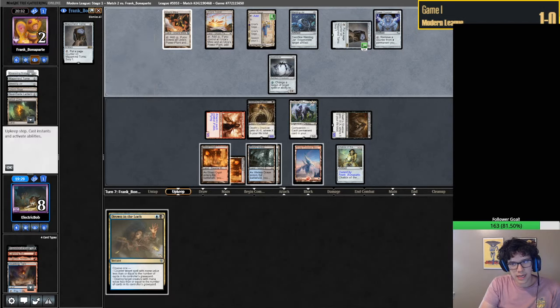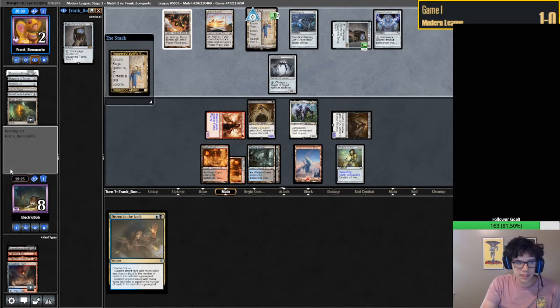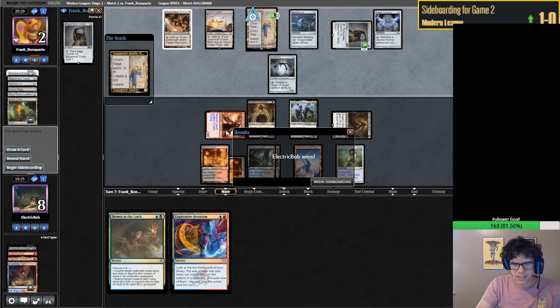I think I would be running some number of each - a 2-2 split is fine or something, because Shadow is definitely going around now. They conceded. We had pretty much everything covered anyway, but definitely an awkward start for us. We ended up getting there. These Dress Downs are very good, and Drown and Lock is pretty reasonable as well. I feel like Bolt is not reasonable here though.